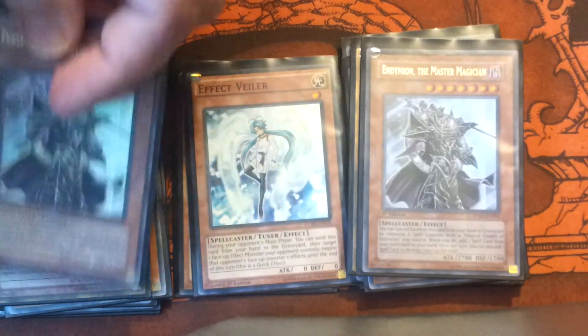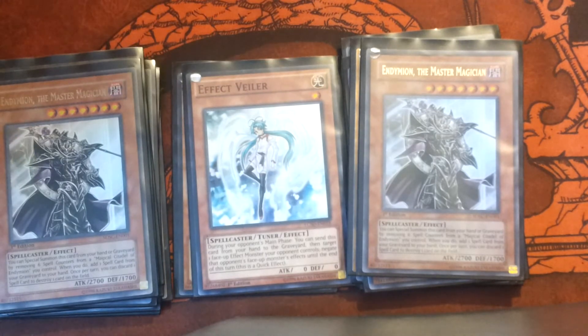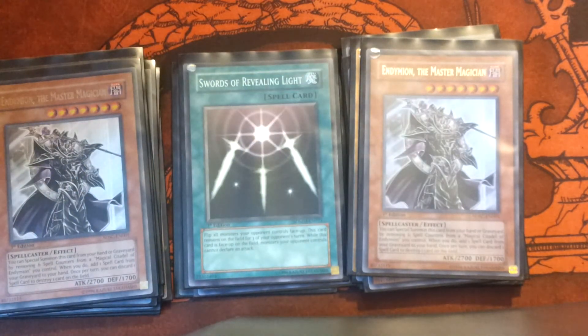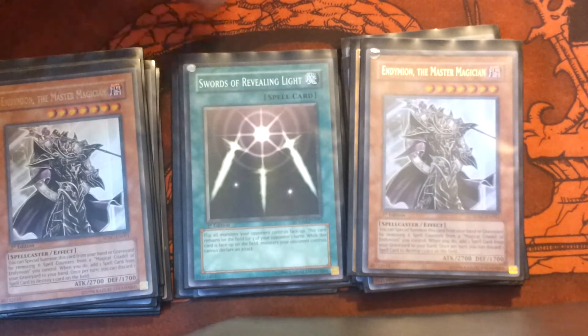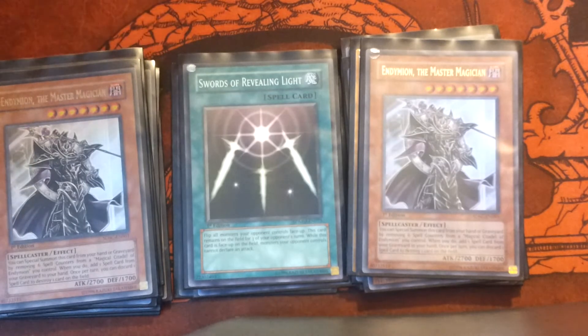Edaman's big thing is you can Special Summon him by removing six spell counters from your field spell, and then you can add one spell card from your grave to your hand. I only have one copy. I'll use him to fish out spells — one copy of Swords of Revealing Light. Swords is really awesome: at one point I had played Swords, flipped Magician of Faith a couple rounds later and replayed it, flipped the second Magician of Faith, played it a third time, and then played both Edamans — playing one Swords of Revealing Light five times in a single game because I had to stall hard in order to get a win.